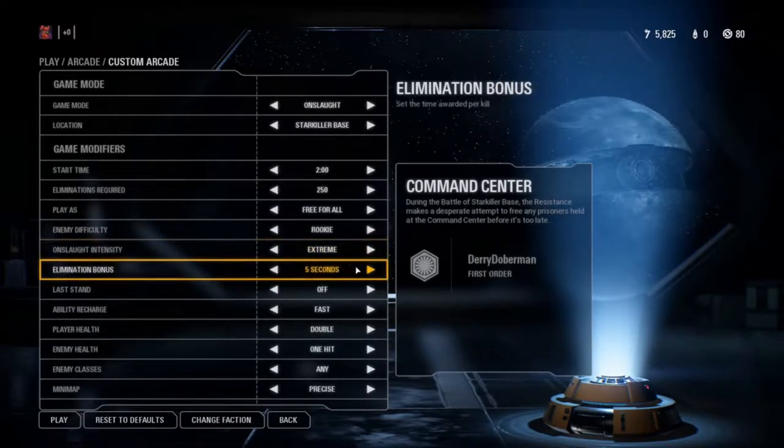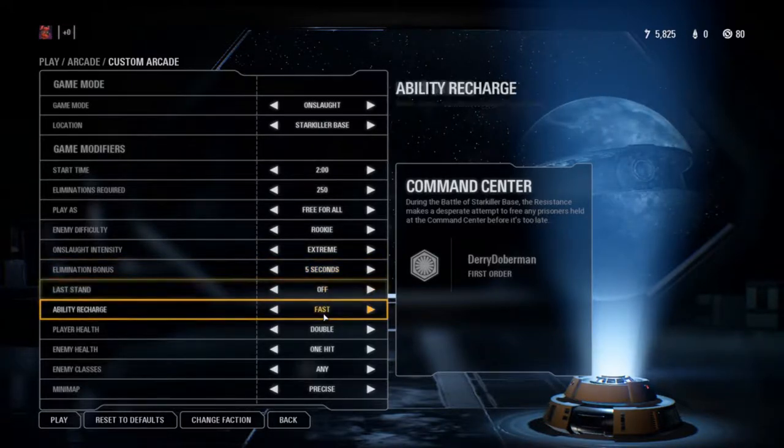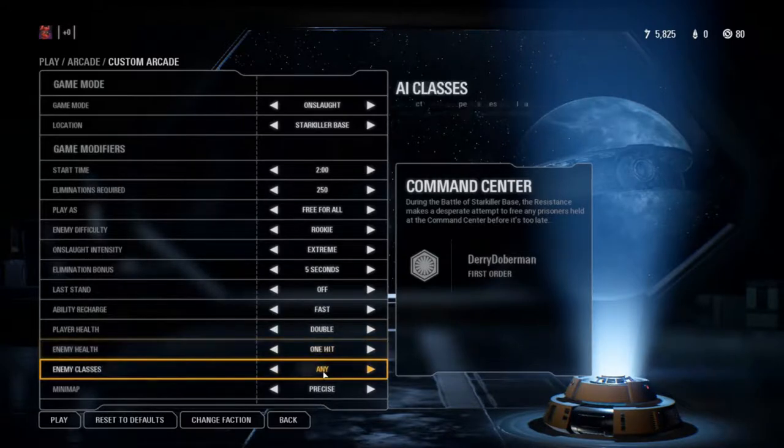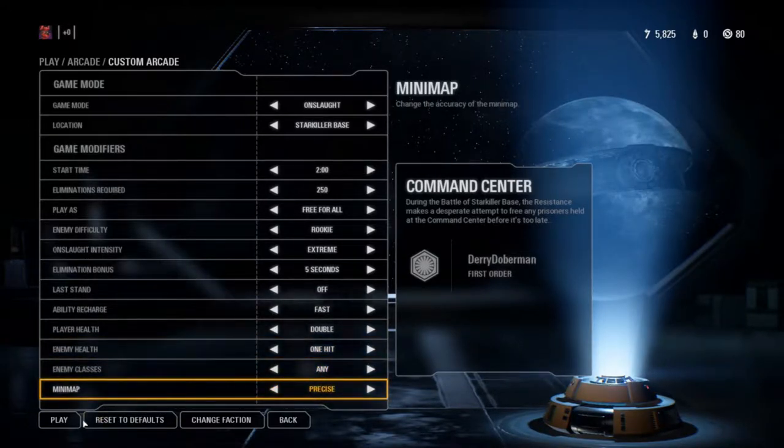Set elimination bonus to 5 seconds — it goes 1, 3, and 5. Last stand off, ability recharge fast, player health double. Enemy health: one hit kill. Enemy class: any, or you can restrict it, it doesn't really matter. And then minimap precise.